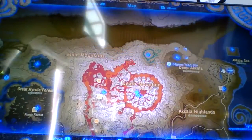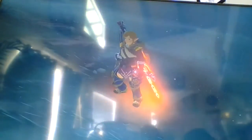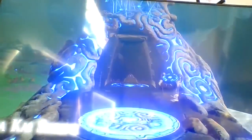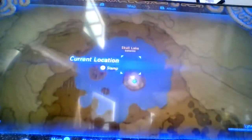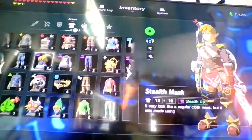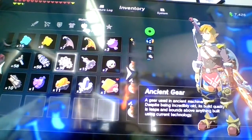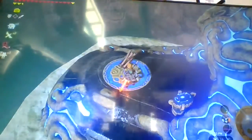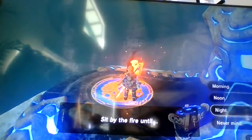The next one is at Skull Lake. It's at Azunakai Frine by Skull Lake. Then you wait until night again. You have to make another campfire — wood, something hot and fire. You're catching it on fire, and then sit until night.